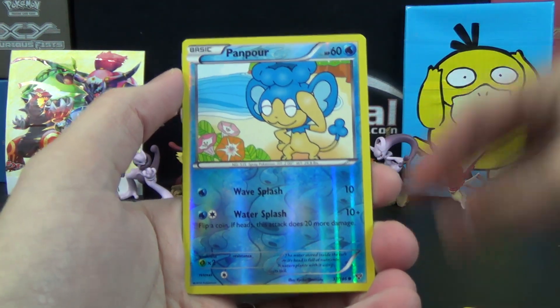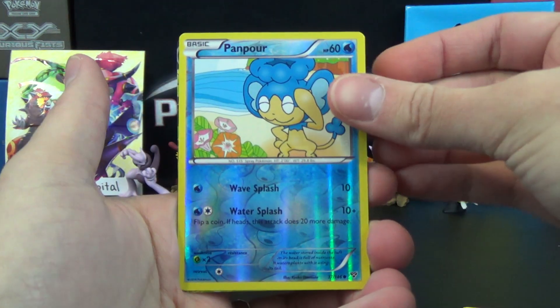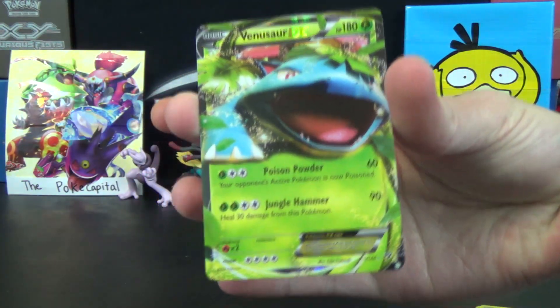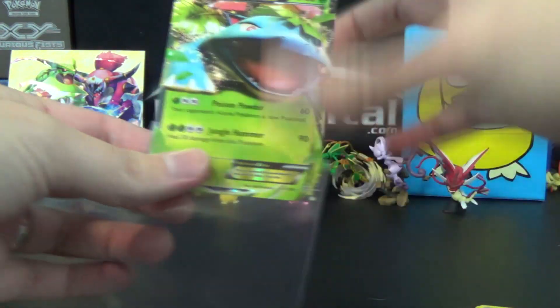The Reverse is a Monke, and the Rare — oh, we finally got ourselves an EX — a Venusaur EX with Poison Powder and Jungle Hammer.